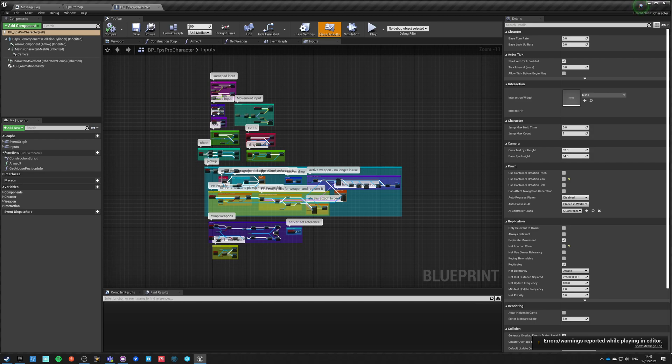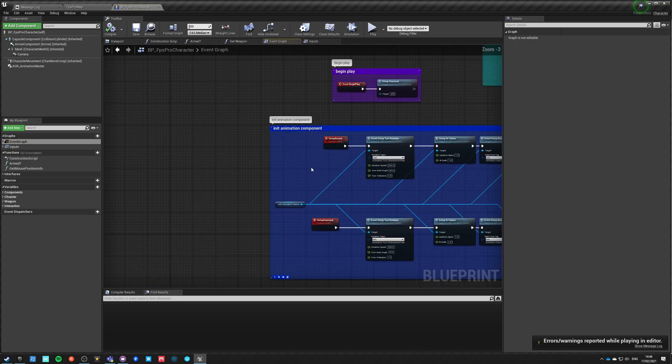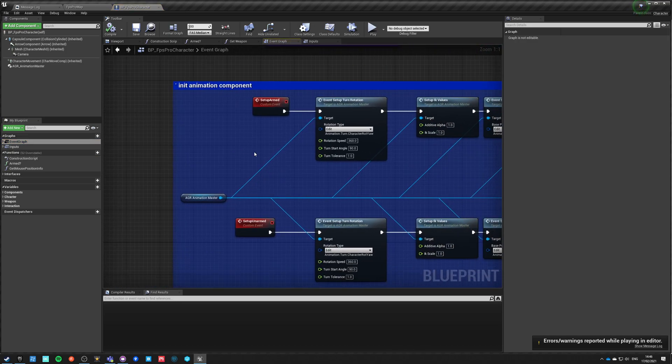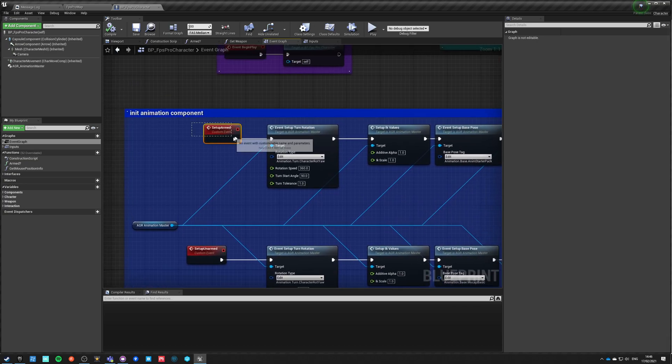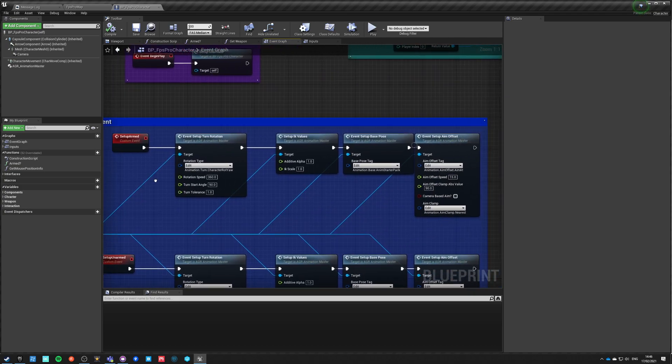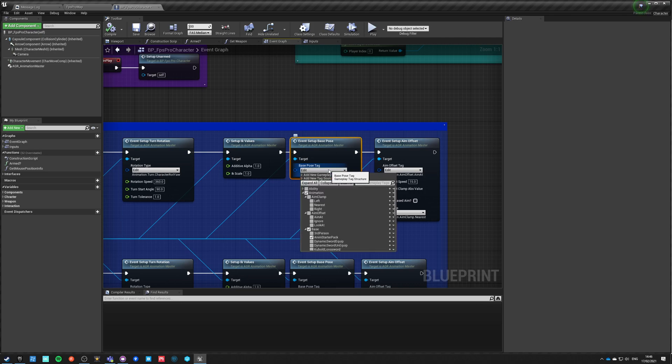Let's go into our blueprint, into our event graph, and find the place where we've set up armed and unarmed animations. We're looking for Set Up Armed — here we set up the Animation Starter Pack, but I'll pick Pistol Pro instead.